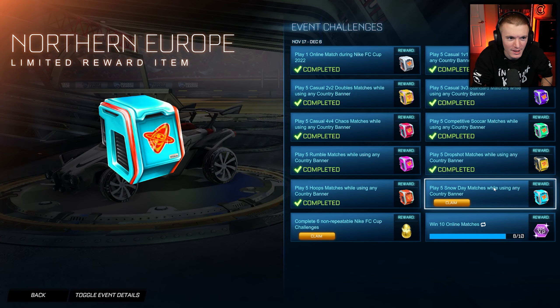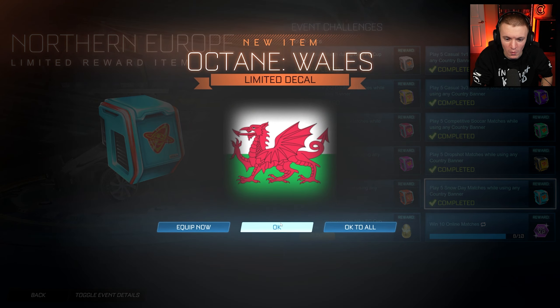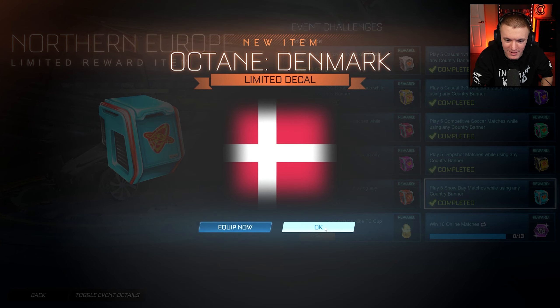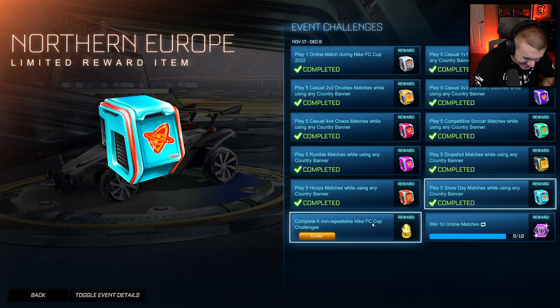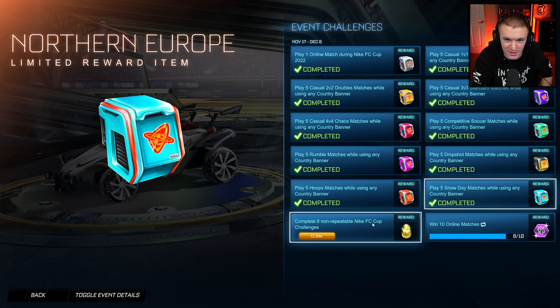Five hoops matches gets you Southern Europe: Spain, Italy, Portugal, Serbia, Croatia. And last but not least, Northern Europe gets you Wales, England, Norway, Sweden, Finland, and Denmark.